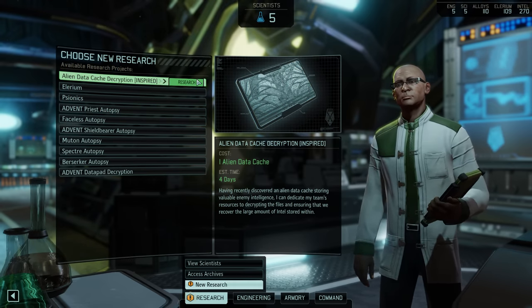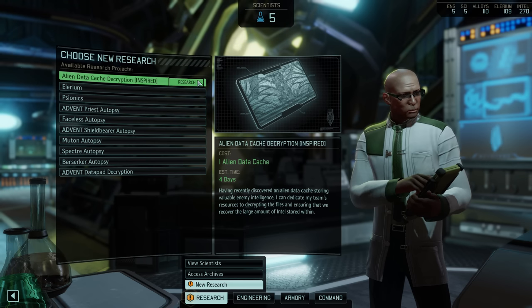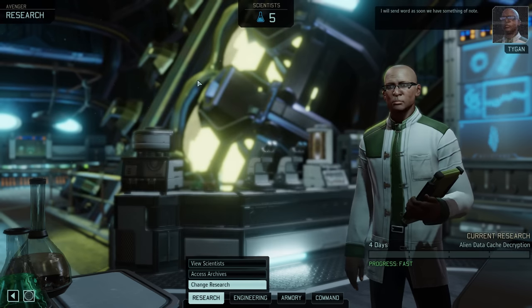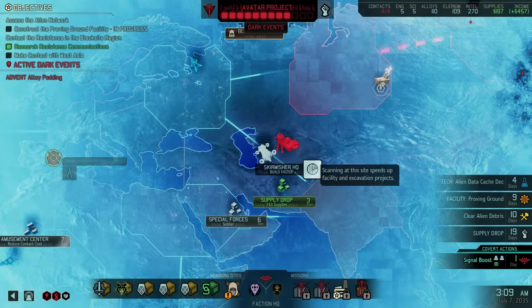Next we'll tackle the data cached encryption — with research time reduced from 6 down to 4 days, this makes sense and will give us a healthy pile of intel, not that we desperately need it. And with that, let's continue scanning at the Skirmisher HQ.